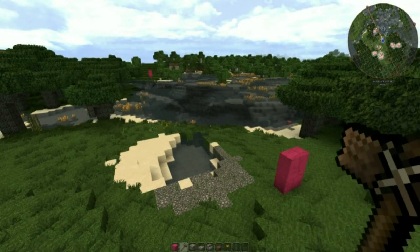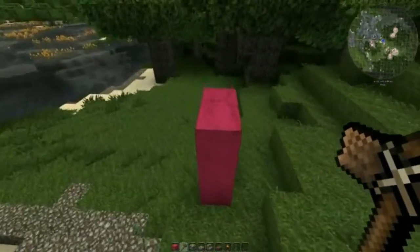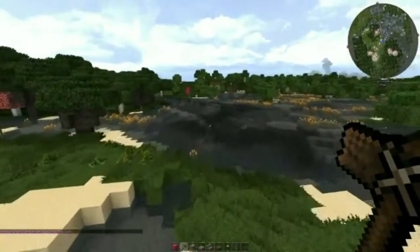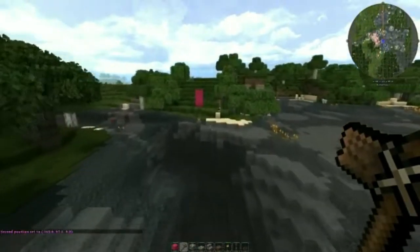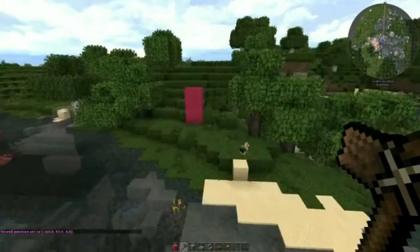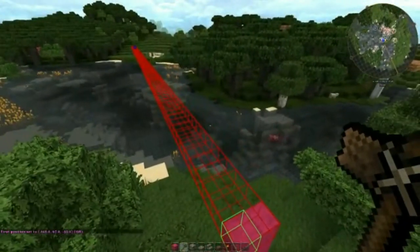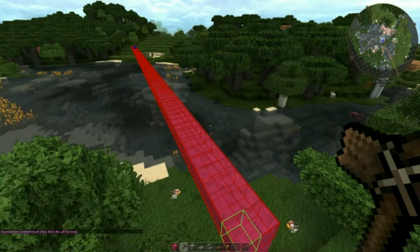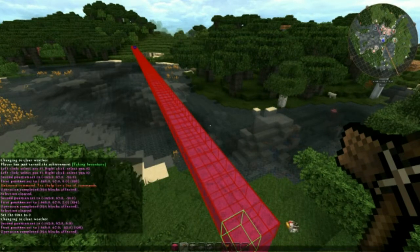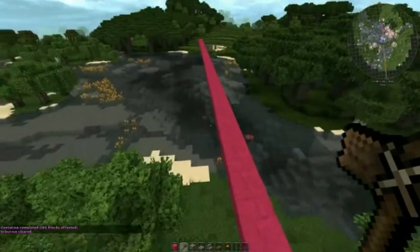I'll start out by making a wool base to build on. First I'll select one corner of the area I want to fill with wool. Then I'll fly over to the opposite corner and mark that. In the selected area I type //set wool:magenta. And there we are. Then I deselect, and we have the base to build the bridge on.